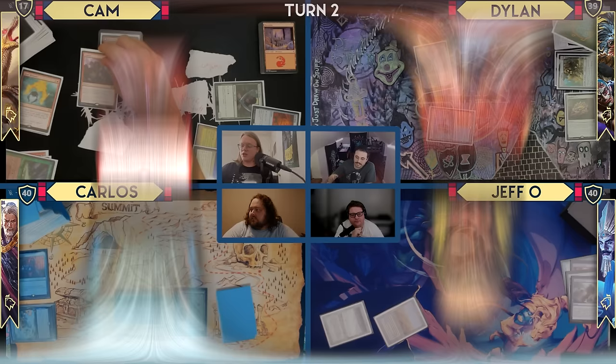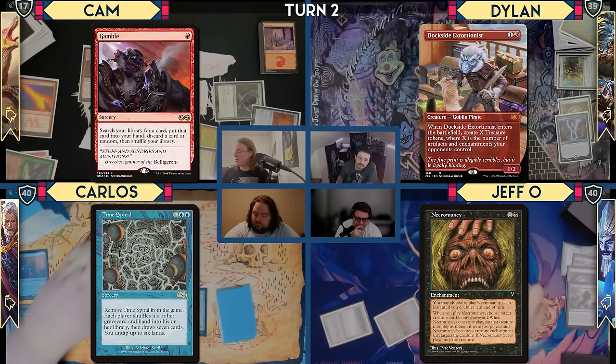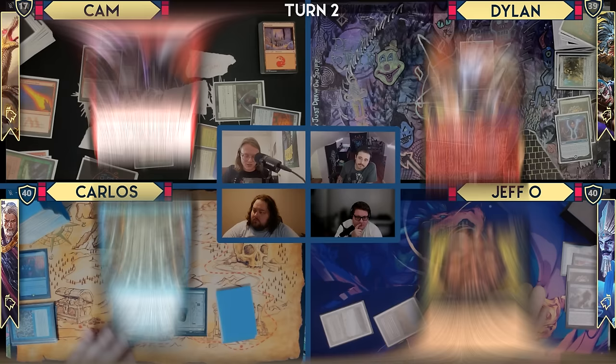I'll get Gamble here and whatever else you guys have. Dockside Extortionist! I'm not casting Necromancy. I'm not casting the Time Twister effect either — it seems like I've already sealed this game up. I will cast Dockside Extortionist. 1, 2, 3, 4, 5, 6 treasures.